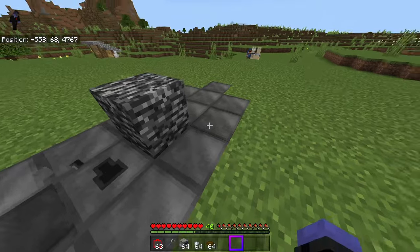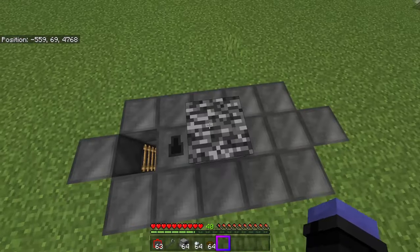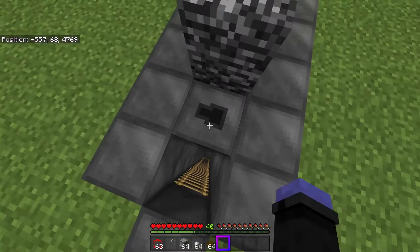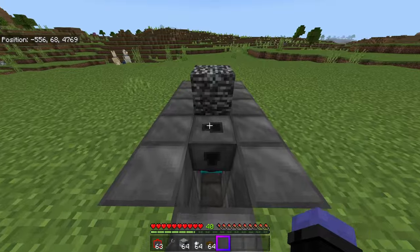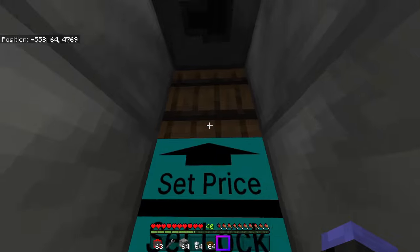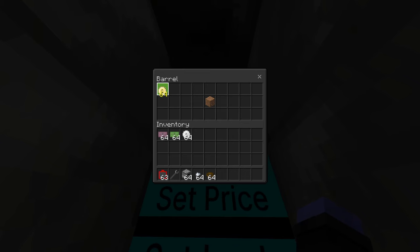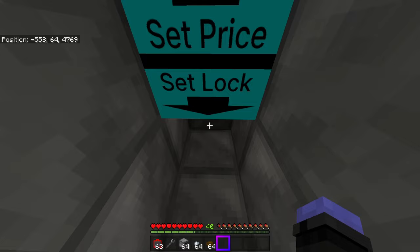Now we have this player shop spawned in — you can spawn them in both rotations. You can see there's bedrock here where people will be buying things from, but for now there's nothing there. Since I made the shop, I'm the one that gets to set everything up. I'm going to set my price to two basic coins — two dollars — and then remove this little dirt block after setting the price.